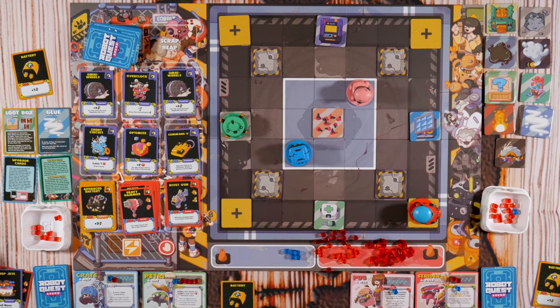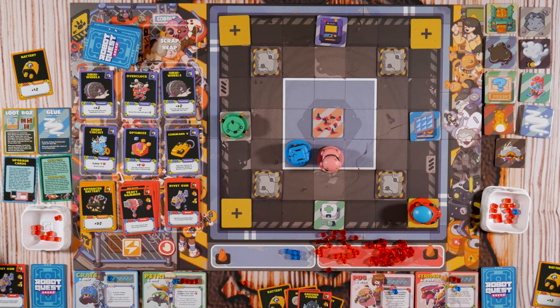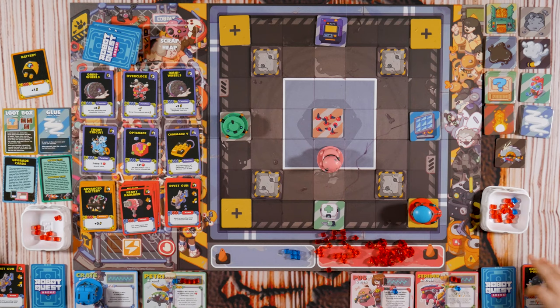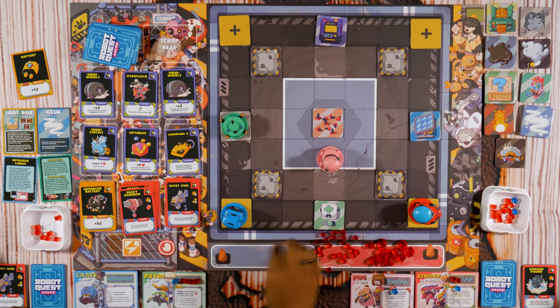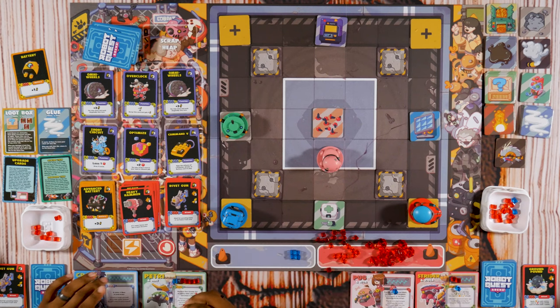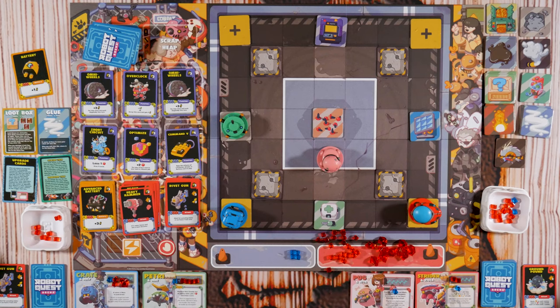I'm glad I moved in there — she was coming! I've seen you snap before. I moved with Jump Jets — that will be my turn. Since I'm on the scrap heap I can scrap one card. I'll get rid of one of the starter batteries. Then move one with a battery and use three to buy a Rivet Gun. I'm gonna move with three batteries — one, two, three — and then Hammer you, then Ground Pound you. She knocks him out.